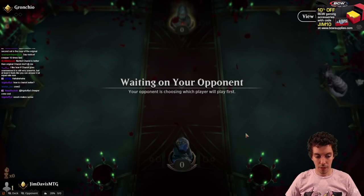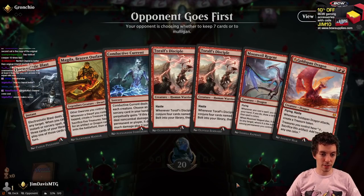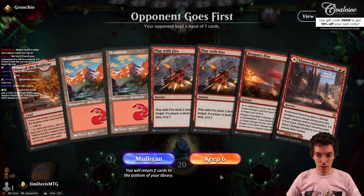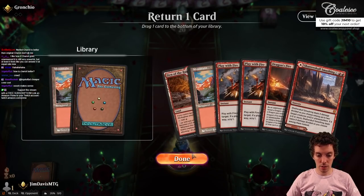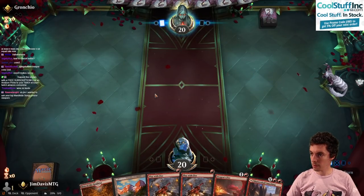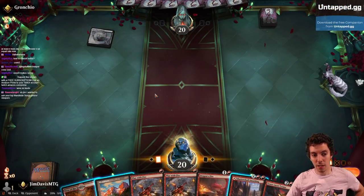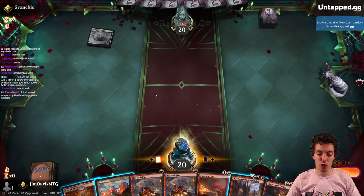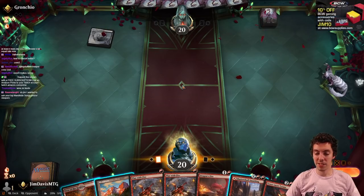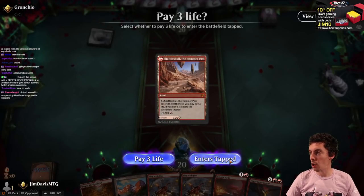Waiting on my opponent. Big Red — the biggest of Reds. No lands in this hand, a lot of new cards — going to mulligan again. Keep this, ship a land. Ron Slott asks about my top Streetlight song — funny, John asked me that last night. Honestly, all of them. They're such an even, consistent band. Their albums are so good front to back — no standouts and no dips either.